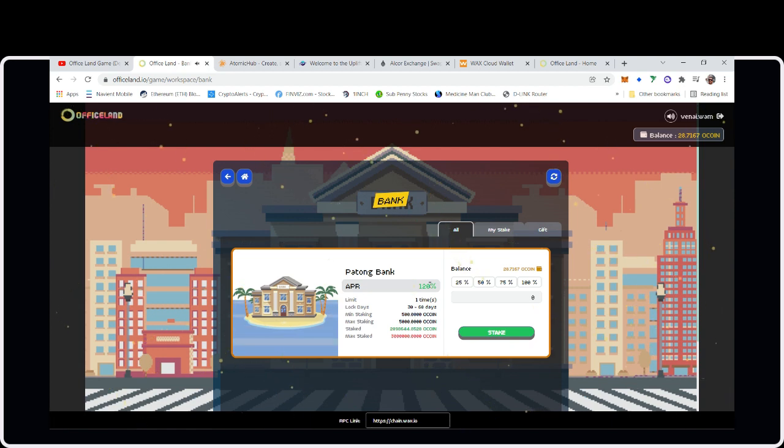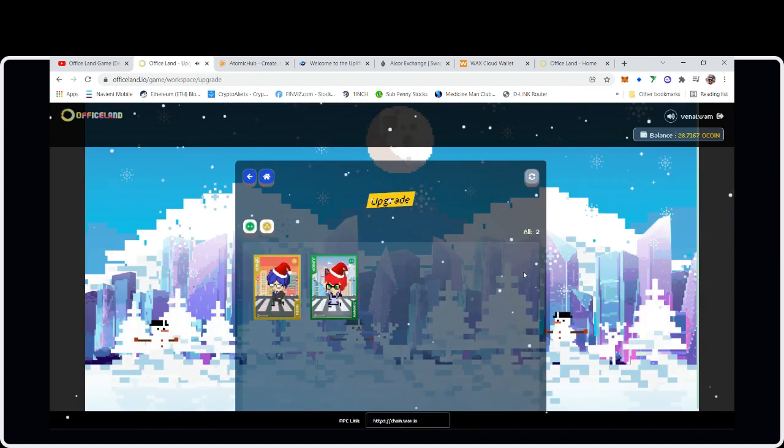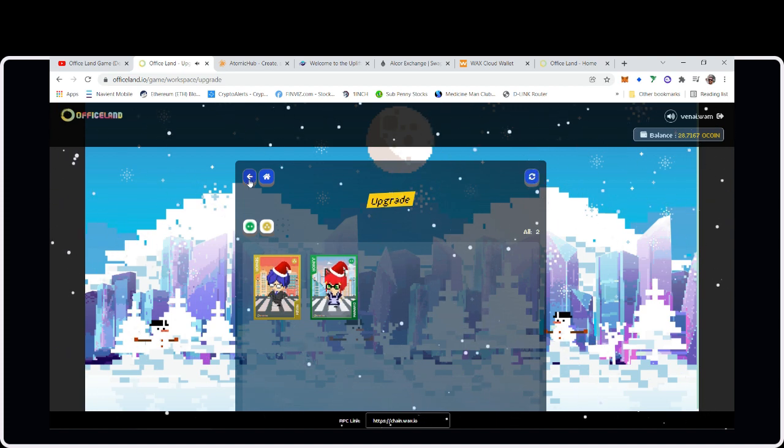500 oCoin times $0.003 is $1.50 — so this game is pretty cheap to play, literally $1.50 US. And the upgrade area requires 400 tokens, which is only about $1.20. So keep that in mind. If you want to buy oCoin directly, go straight to the Alcor exchange once you make a WAX wallet.